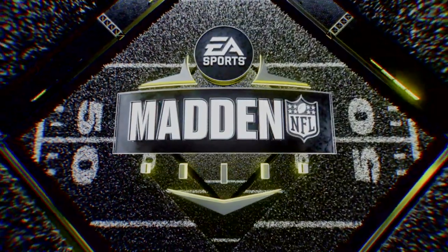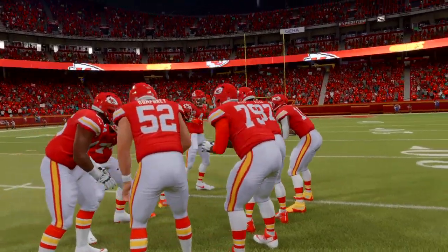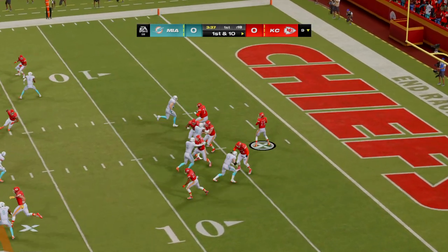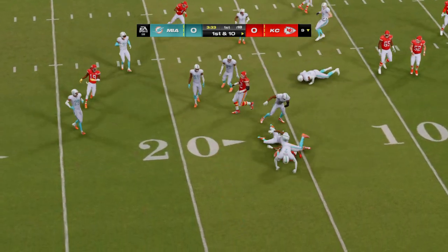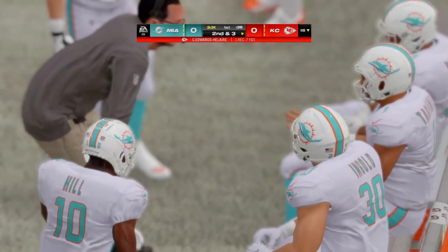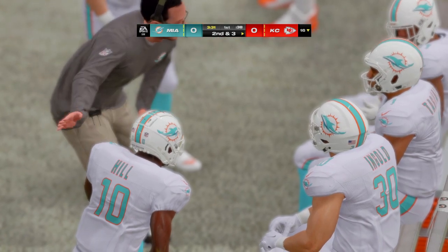The KC offense set to go, led by former MVP Patrick Mahomes. In this situation, the natural instinct is to take care of the ball and run it, but when you really trust your QB, you might want to take a shot early. That goes for a gain of seven and it's second down.